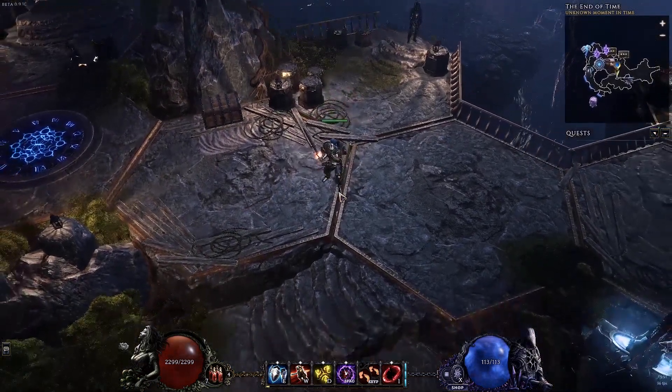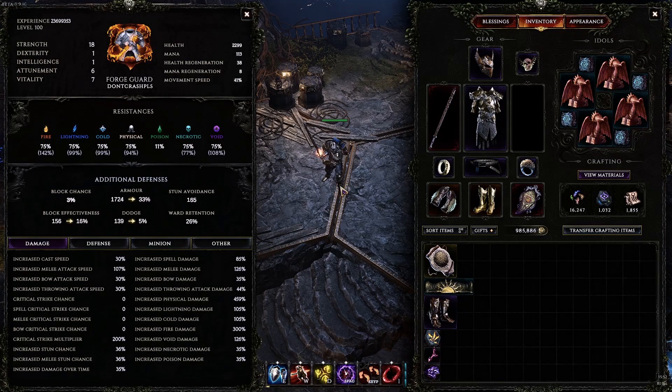That's going to be it for the Build Guide. There'll be a link to the Planner in the Description. I hope you enjoyed this — I really did enjoy playing this build. It's very relaxed gameplay, very tanky, and you don't really have to worry about dying that much. You can push into higher tier corruptions to farm up different items for other builds, or if you just want to play this build and have fun with the spin-to-win style, it's a great build to play. Let me know in the comments what you think of this build, and if you have any tips or suggestions to make the build feel better to play — that would be great to hear. Thanks for watching, and I'll see you next time.